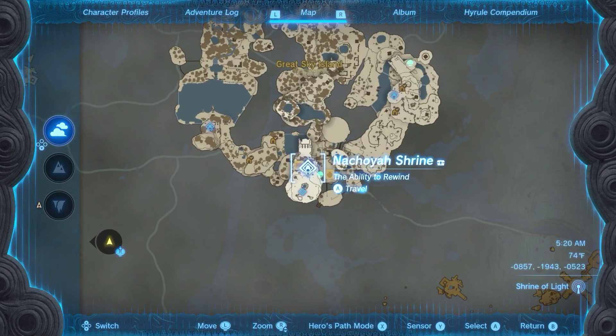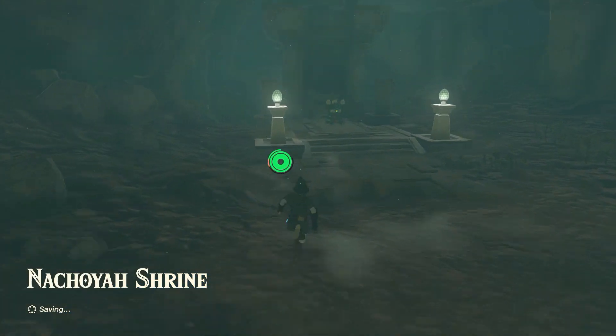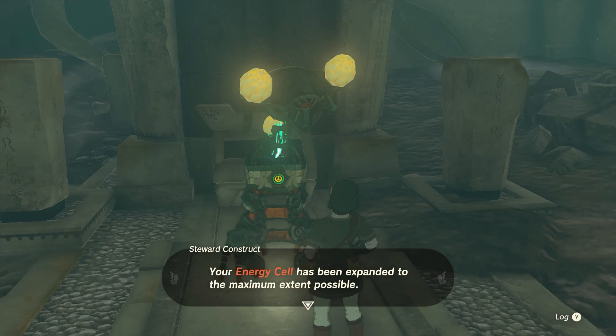Do this until you run out of large zonite. Then go turn them all in at the Nachoya shrine, and there's your full battery.